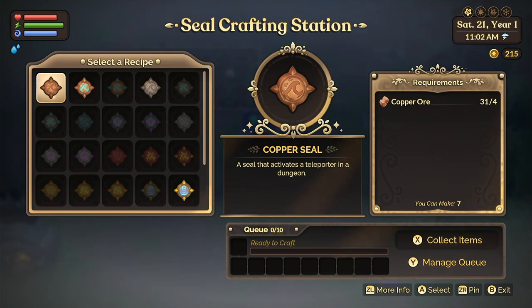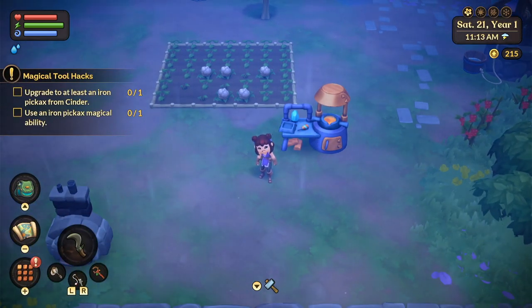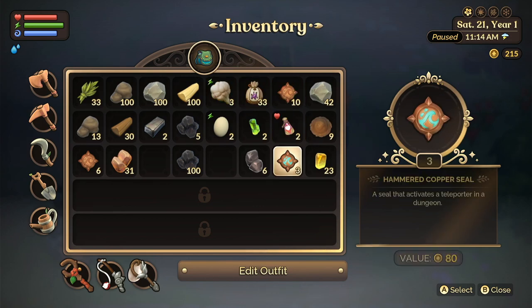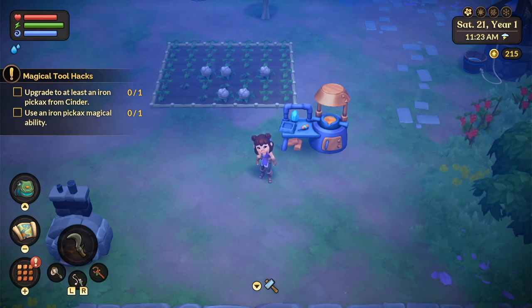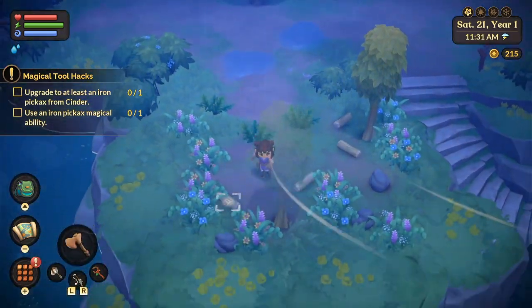What the teleporters do is when you insert the seal in the teleporter — and there are lots of different ones — the ones I'm currently using are the copper ones. I use the hammered copper seal, and the saltwater mines is where I used it. I think it was for floors one through maybe eight. I just inserted them in the teleporter, and I'm going to show you what this looks like.